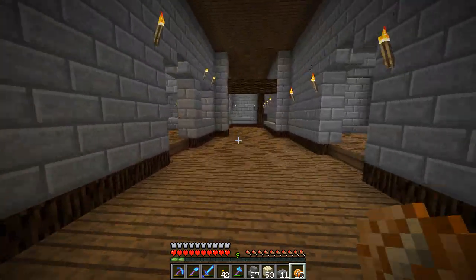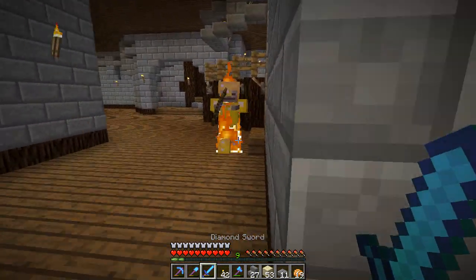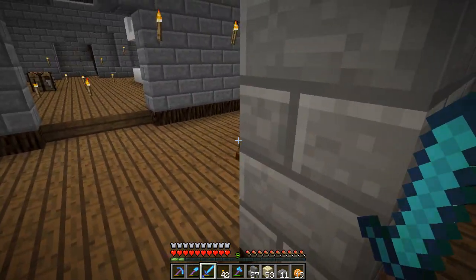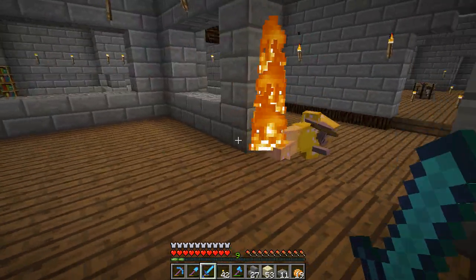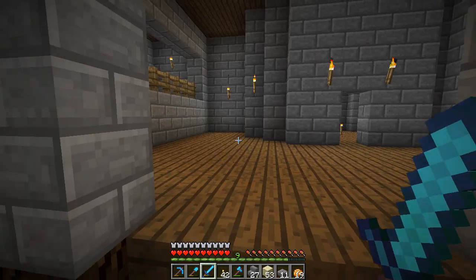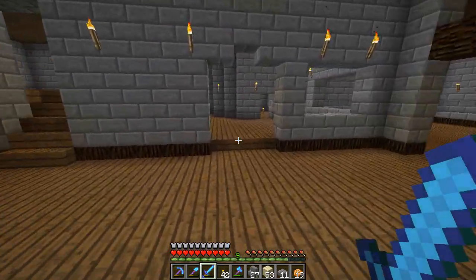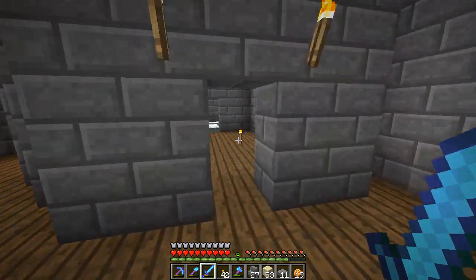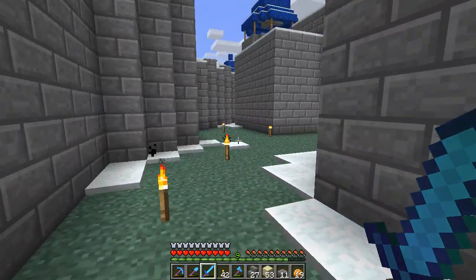Whoa, shit! I forgot I had a Knockback sword. Oh man, no gold armor. Whatever. You suck. Oh, an enchanted helmet - don't even bother dropping it for me. That's the problem with having this open - I get visitors.